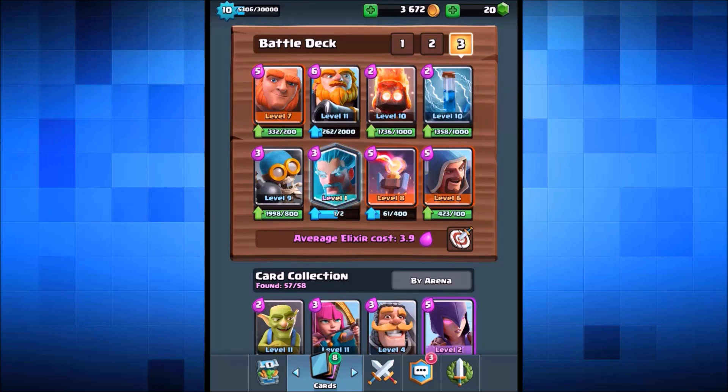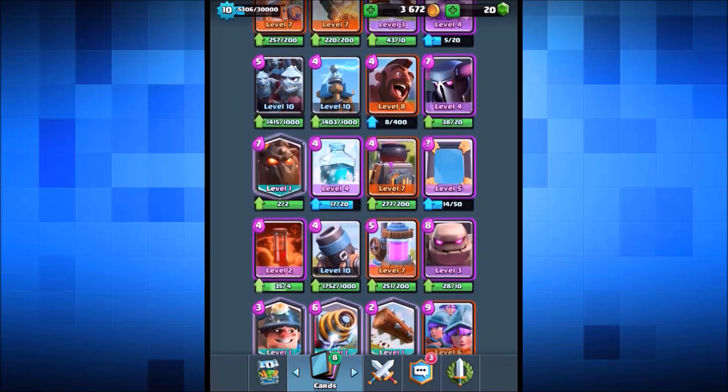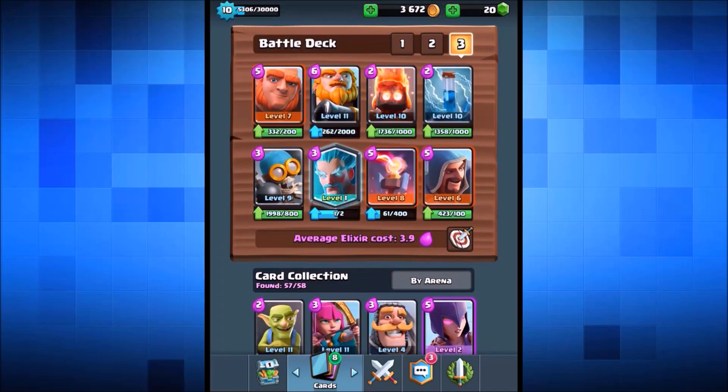I'm not really expecting to win — I reckon we're going to get pretty wrecked. We're also using the bomb tower, fire spirit, and the zap spell. After this attack we'll come back, switch the deck up slightly, chuck in the ice spirit, maybe drop the two wizards, and possibly add the mini pekka and the pekka combo. Let's not waste any time — wish me luck!